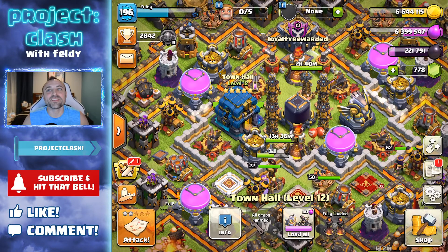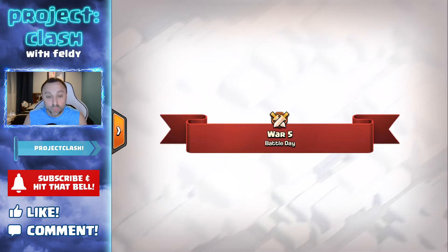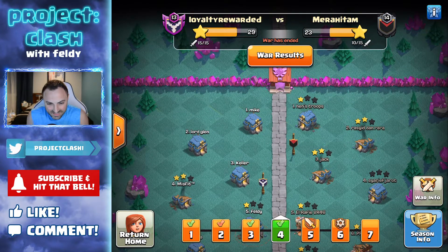What's up guys, it's Feldy bringing you another Clash of Clans video. Today we are in CWL Day 4 and we won again. Crystal League 2 seems a little easy for us — even though we've had some crappy attacks and crappy attacks against us, our whole clan feels so much better than Crystal League 2. Maybe Crystal League 1 will be more challenging. They didn't even use five of their attacks and we still won.